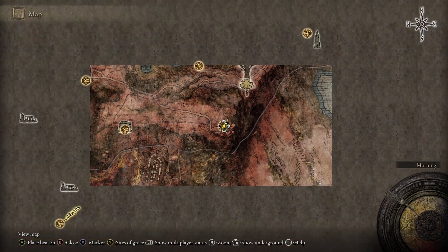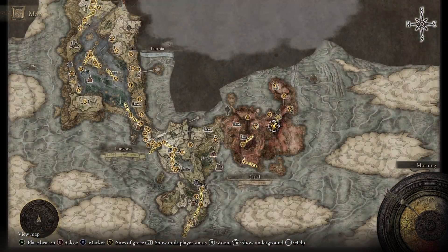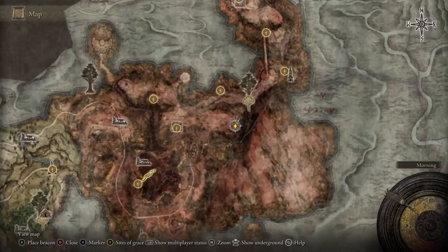You can find the talisman over at Fort Farrath, which is south of the Minor Erdtree in Caelid.